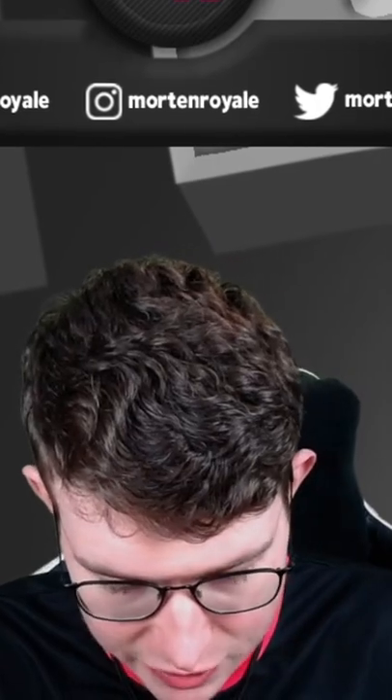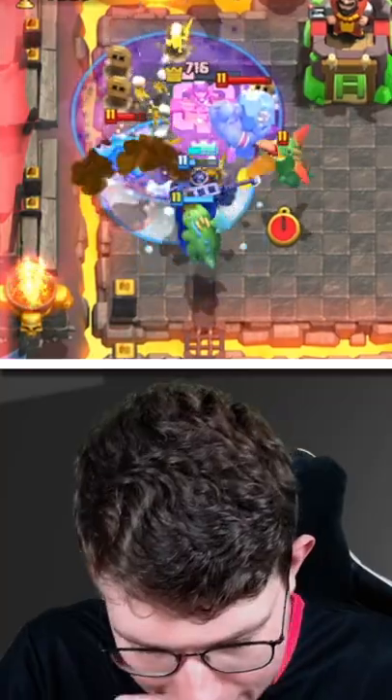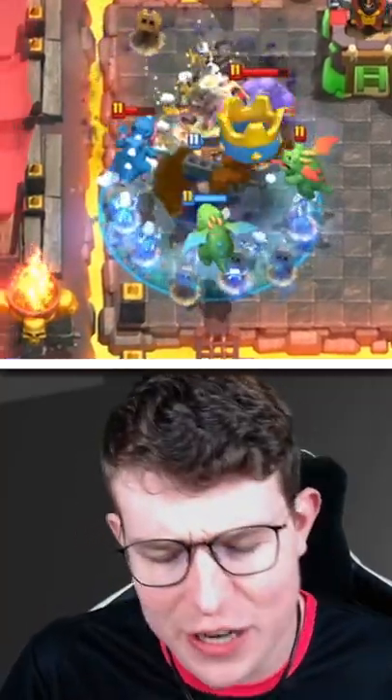This basically means I need to go in now. I'm just gonna go Freeze like this. I can just pop my Ability now — Ability comes out! There's no way he's gonna defend this!